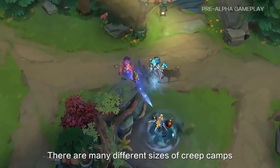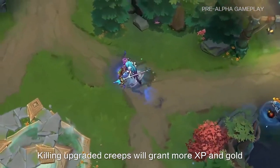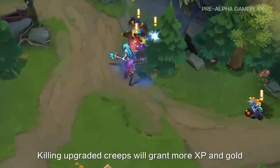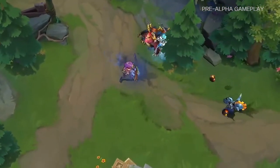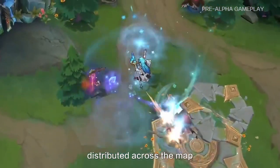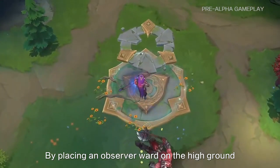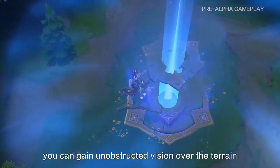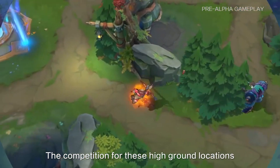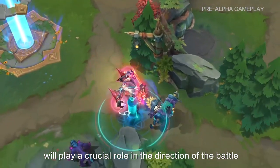There are many different sets of creep camps. Occasionally, creeps will automatically upgrade, and killing upgraded creeps will grant more experience and gold. Apart from the central tower, there are a few high-ground locations distributed across the map. By placing an observer ward on the high-ground, you can gain unobstructed vision over the terrain. The competition for these high-ground locations will play a crucial role in the direction of the battle.